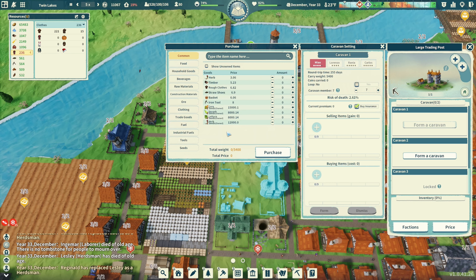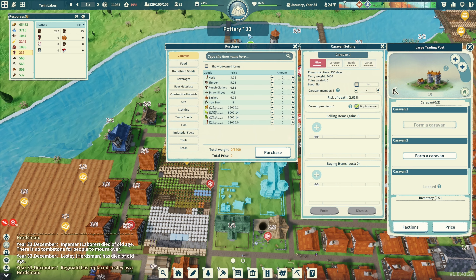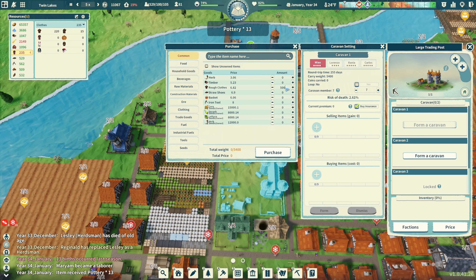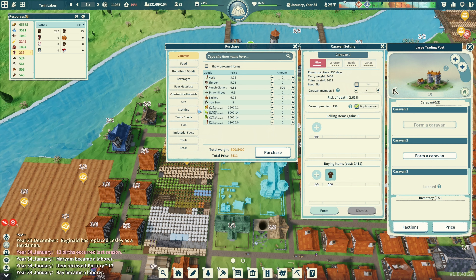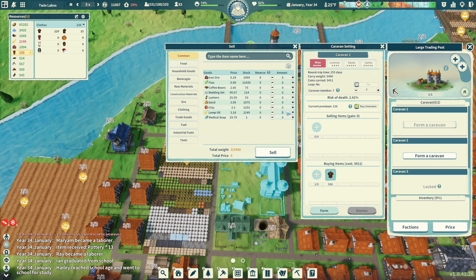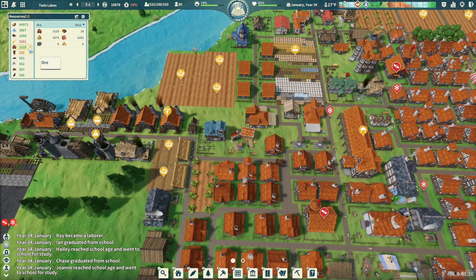Do I send the caravan out to get some clothing? A seasoned fisherman found something - took the bait while fishing but it was struggling heavily. Turns out it's pottery. Let's get 500 rough clothes. Sell 1,000 lamp oil, maybe 500 clay or sand - buy insurance, four people, form. We'll just pick up some clothes to boost that number a little bit.